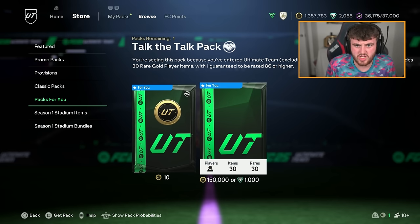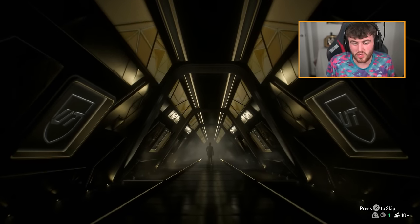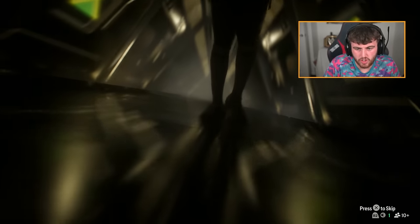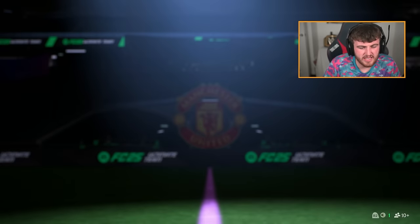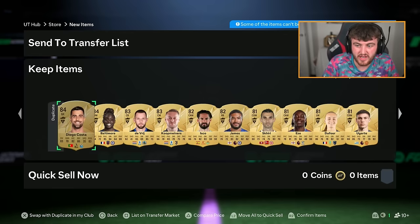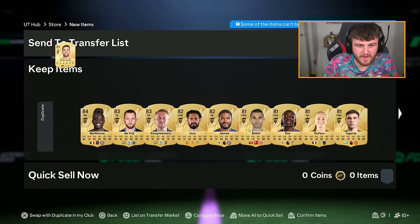There's also a cheeky Talk the Talk pack - a guaranteed walkout pack and it's tradable. Bunny Shaw. No double for me. We made about 8k - 8,000 coins. Mikel Marino scored a nice goal today - nice header. But yeah, very average. Very, very average.